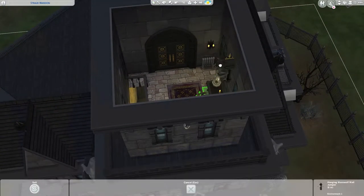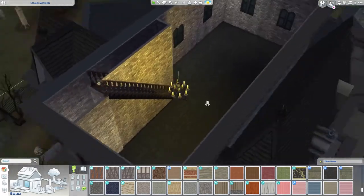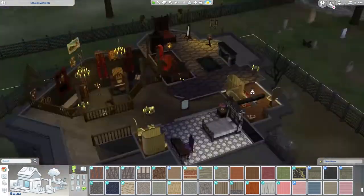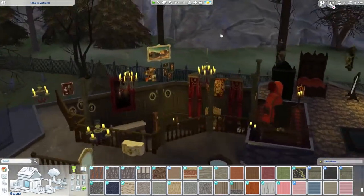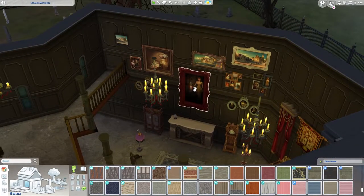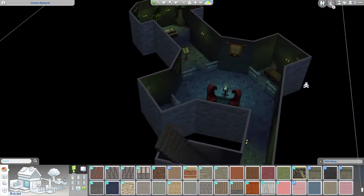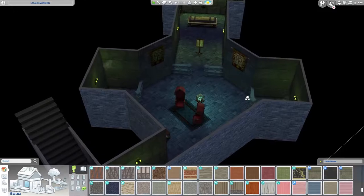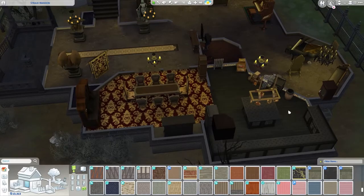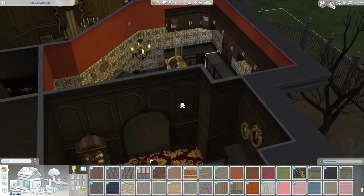I'm gonna reduce the size of that because it's massive and it doesn't need to be. Here's a completely empty room — I have no idea what was here but it's not there anymore. Little things, not big things. I'm not even gonna touch the paintings, they make sense. I changed the picture on a couple of them anyway. I changed the dining room and the kitchen a little bit too — gave it a more weirded out look.